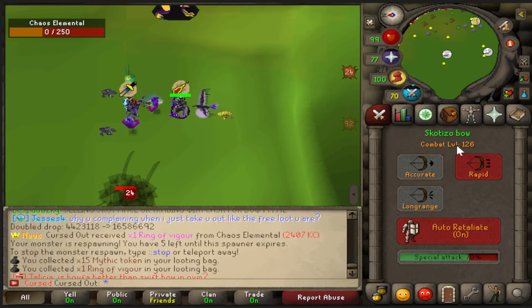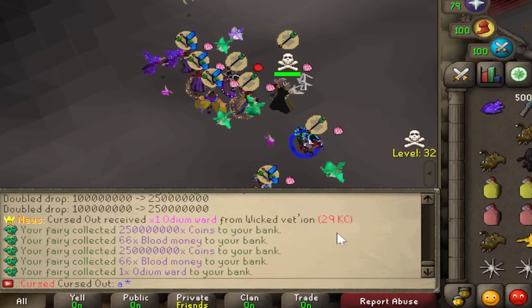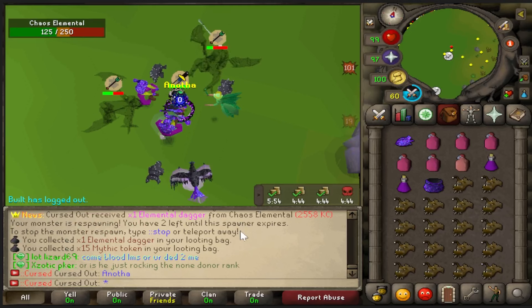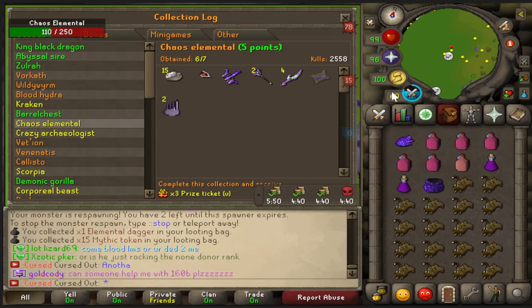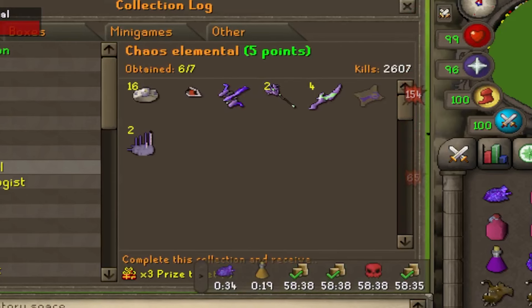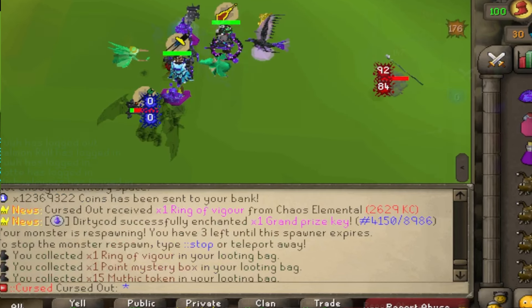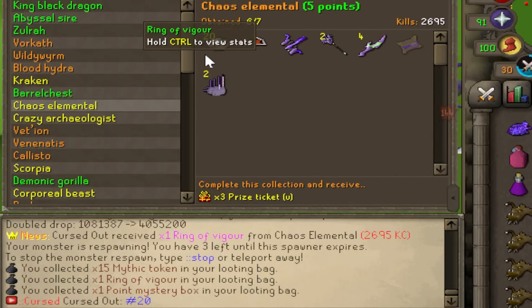Another Ring of Vigor in the Chaos Elemental log at 2470 KC. Odium Ward at 29 KC — I'll take it. Elemental Dagger number four at 2558 KC. It's getting tedious. Nothing pisses me off more than Elemental Javelins. Ring of Vigor number 16 in the collection log. Ring of Vigor number 17 at 2629 KC, then another at 2695 KC. Another Ring of Vigor — this time it is number 20.